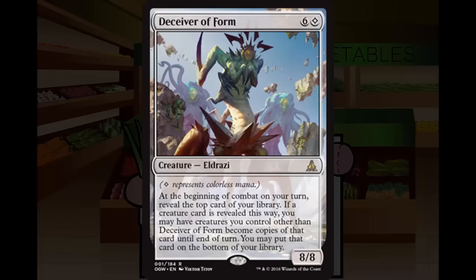I like Deceiver of Form because it does something really strange — flipping a card off the top and asking if you want everything to be that card this turn. Unfortunately I'm not a big fan of that kind of randomness when playing competitively. My big question is: how many amazing creatures does the average deck have? Not many. This is probably going to be one of the best creatures in your deck, and an 8/8 is huge.